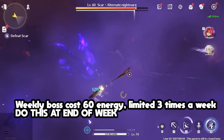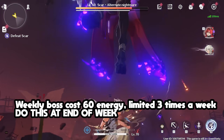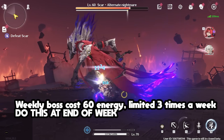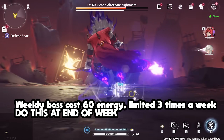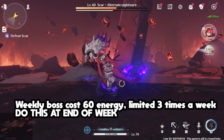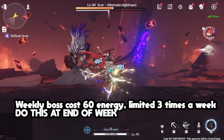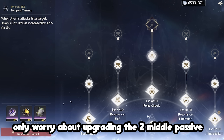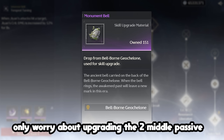Another material you might find yourself needing is the Weekly Boss material. While this costs energy to claim, it's called a Weekly Boss for a reason — you can only claim it 3 times a week. Just check what your character needs and go farm for the corresponding material. The Weekly Boss material is used to unlock small nodes above the skills. In the very beginning of the game, you only need to care about the two in the middle, and you can check what material your character needs by clicking on it.